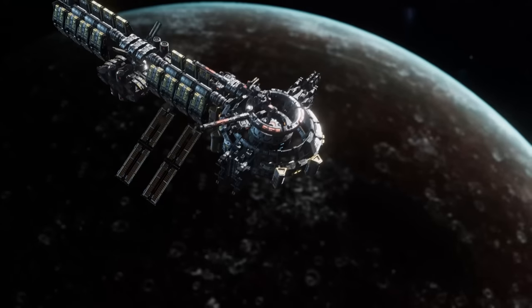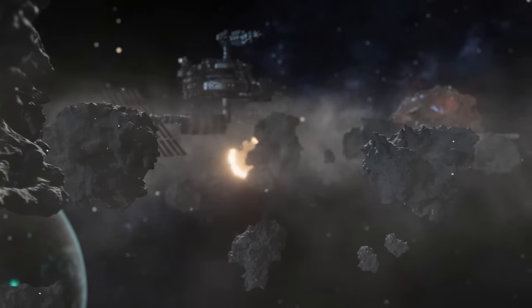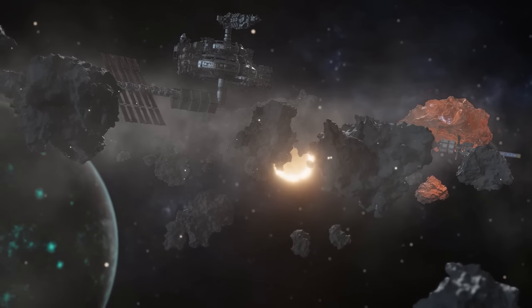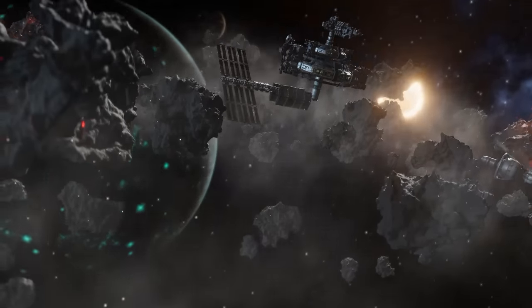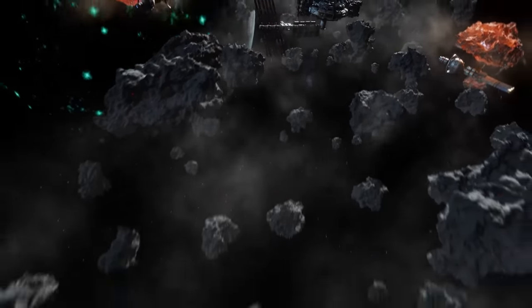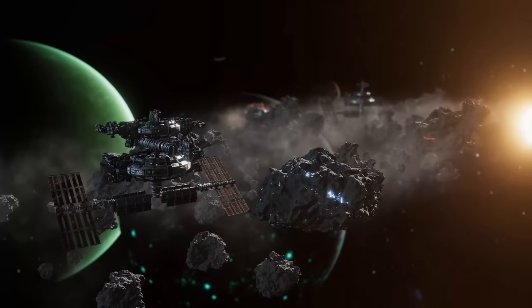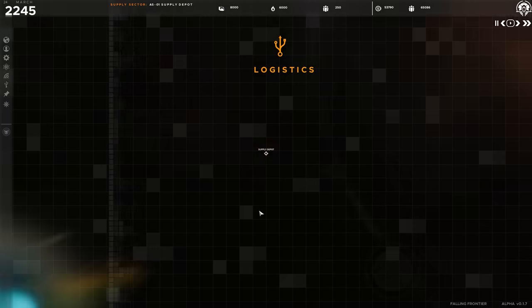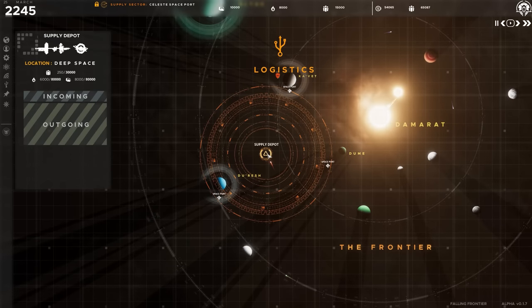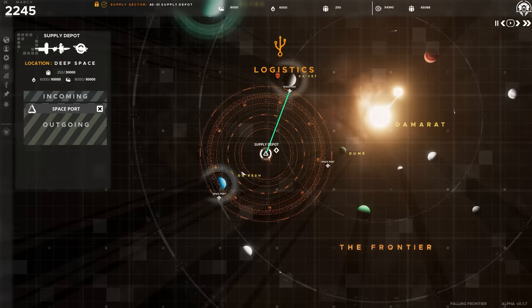Build shipyards for both your civilian and military fleets. Construct orbital and deep space refineries to process raw materials. Position refueling stations in strategic locations to provide a gateway to the surrounding planetary bodies. Create a network of supply depots to transfer physicalized resources to where they are needed most.